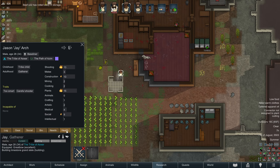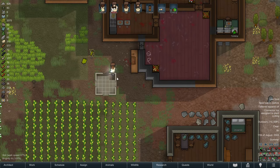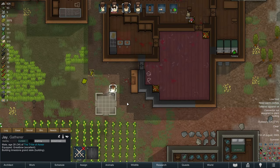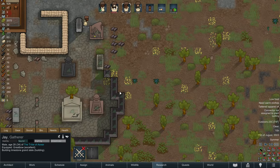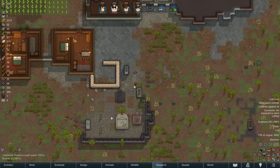Jay, I think, is also going to become our new full-time social person - trader, spokesperson? With Minyaka's impaired hearing, she's not as effective as Jay is going to be now. He still has nine levels of social skills, which is pretty good. There you go, Minyaka - helping deconstruct all this clutter.